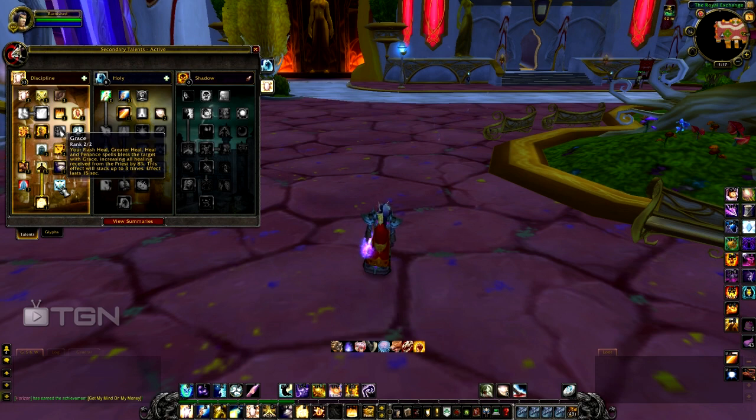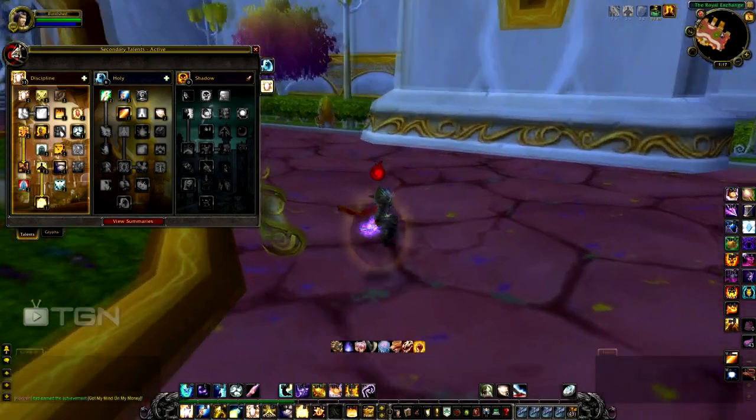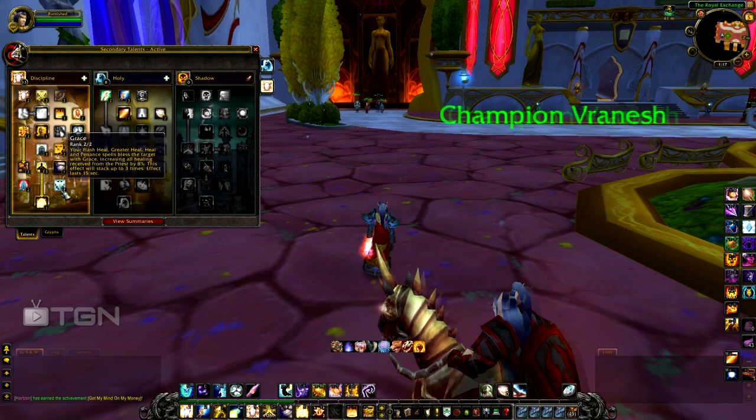Also in Tier 6 is Grace — your Flash Heal, Greater Heal, Heal, and Penance bless the target with Grace, increasing all healing they receive from you by 8%, stacking up to 3 times for 24% total, lasting 15 seconds. So casting Penance gives 3 full stacks of Grace instantly. Without Grace I do a Flash Heal for 15k, and with Grace I just did 20k — that's 5k more healing, possibly equivalent to an attack. It also synergizes with Renewed Hope.